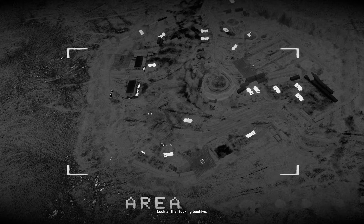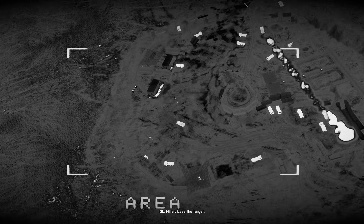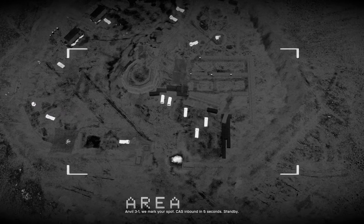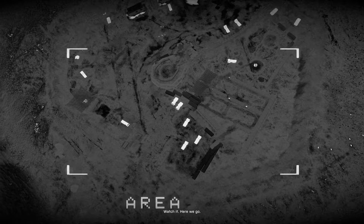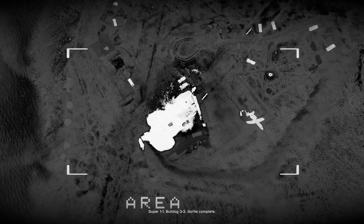Look at that truck and B, huh? Okay Miller. Release the target! Anvil 3-1, we mark your spot. Counts inbound in 5 seconds. Stand by. 1, 2, 0. Super 1-1, roll out 3-3. Sortee complete.